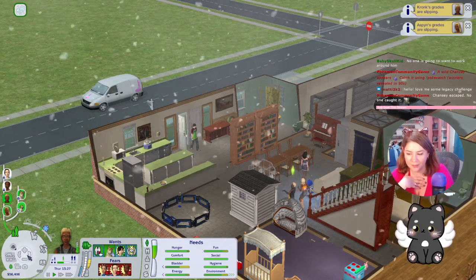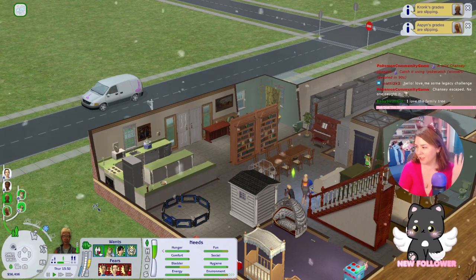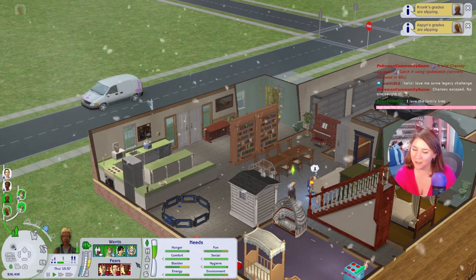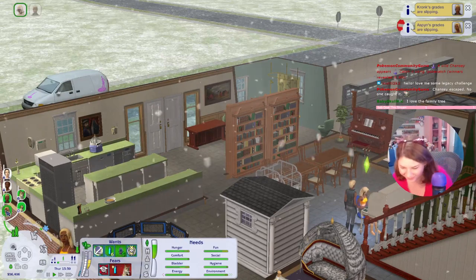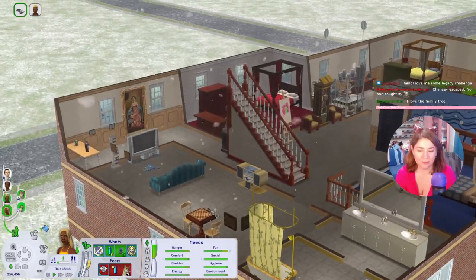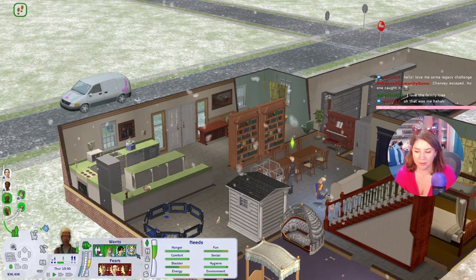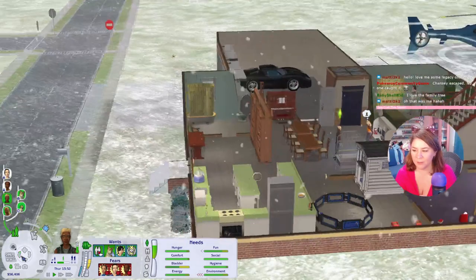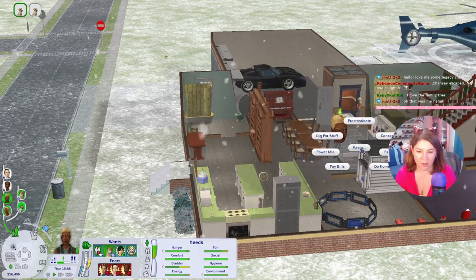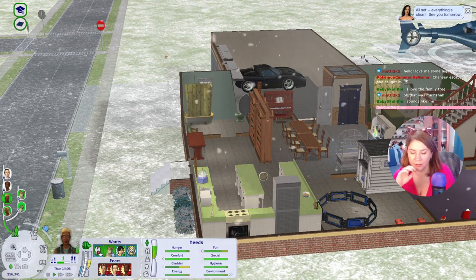Thank you for the follow! We stream Sims 2 most often — the Legacy Challenge a little on Saturdays and Pleasant View Rotational on Sundays. But tomorrow we're streaming Hatoful Boyfriend — we like to do a dating sim in February for Valentine's Day. Once we beat that we'll go back to Majora's Mask 100% and Pleasant View Rotational. Kronk wants to get into college but he never wants to do his homework — I'm just going to macro do homework since he keeps rolling the college want.